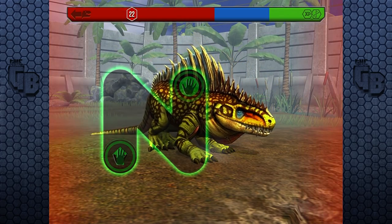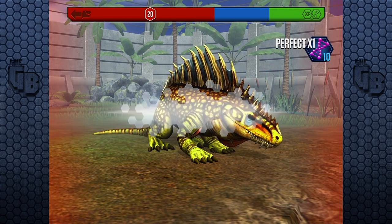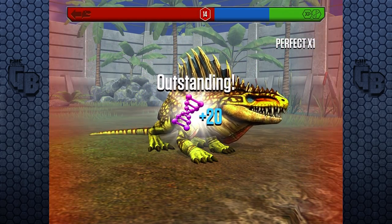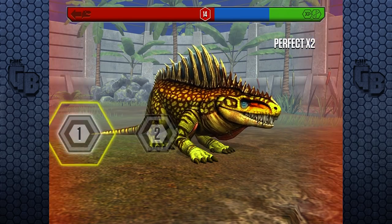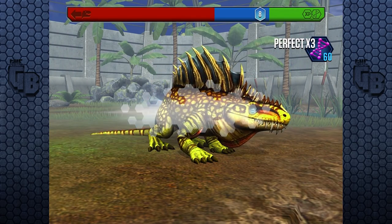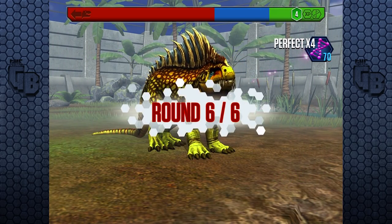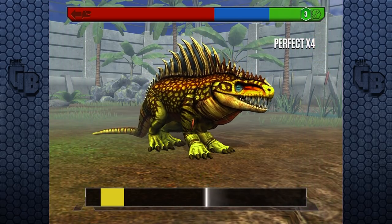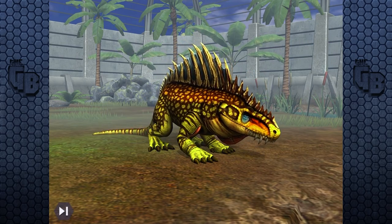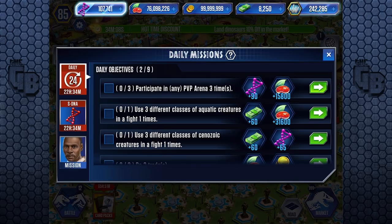Usually in card packs it says up to a certain amount of bucks, and I've never seen myself get over the max limit — like, up to 50 bucks, I've never got 60 or 70 or even 51 bucks. But in this one it does say up to 200-odd DNA, but you can definitely get higher. Already we're approaching pretty high, but this one's tough. It said up to 270 — we would have got like 400 or 500 DNA there. And another five! We'll claim that, because we've spent a lot of food.